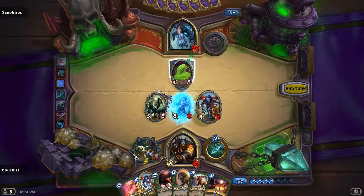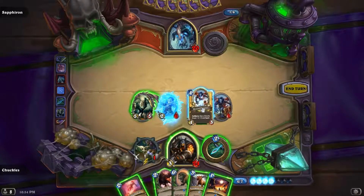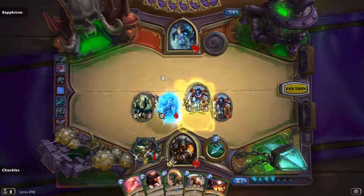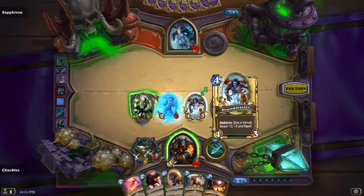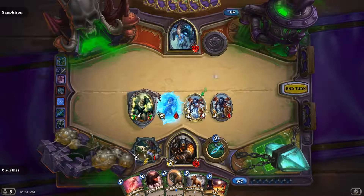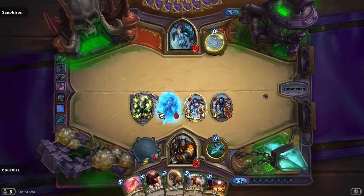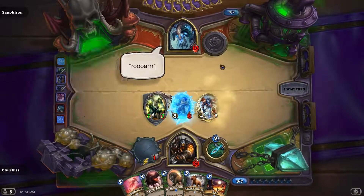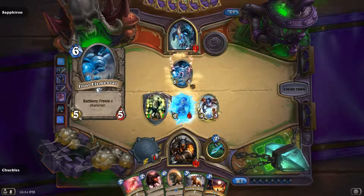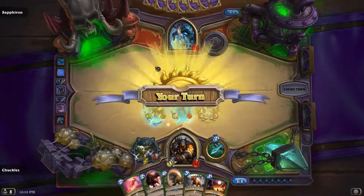Let's go ahead and kill it off. Then I'm going to use the Hound Master to buff King Mukla. Notice I put him right here — that way he dies from the Frostbreath as opposed to the full-health one. Then I'm gonna go seven to the face. End our turn. He'll die, but that's okay — we got all our use out of him.